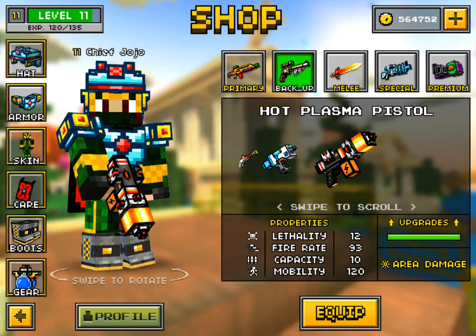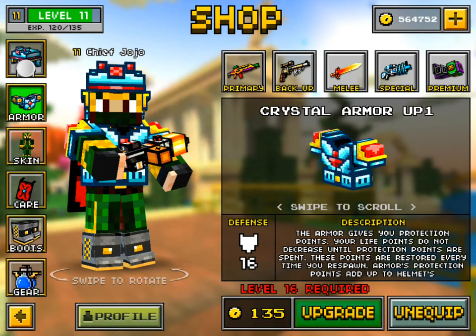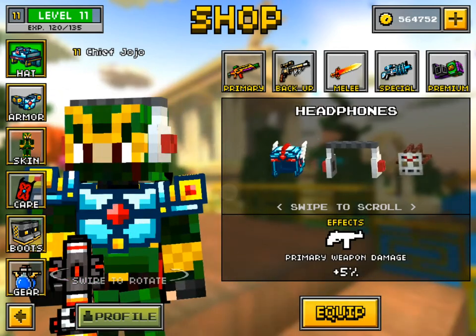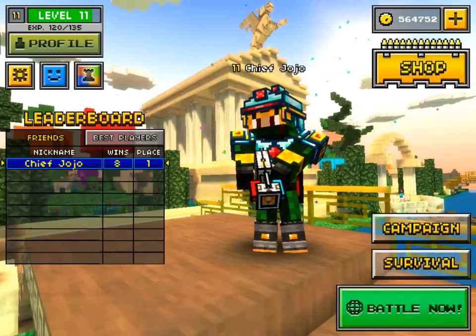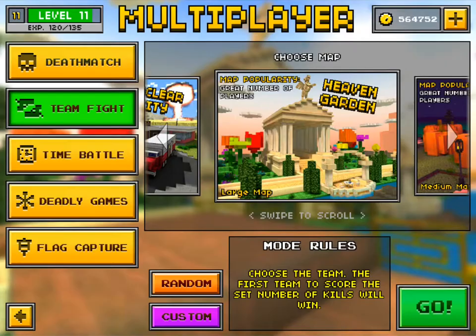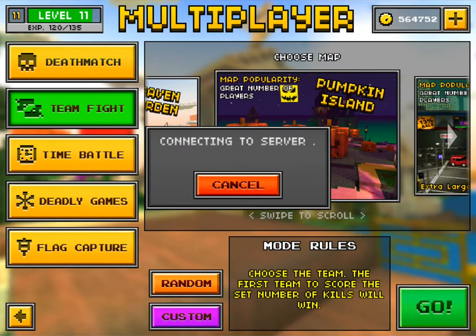So many of these things cost a lot of coins now. But yeah, let's do this thing. We're just gonna do some regular team deathmatch since it's my favorite. Let's go on Pumpkin Island because it's where the pumpkin guns are recommended. Connecting to the server — and a great number of players, which is good.